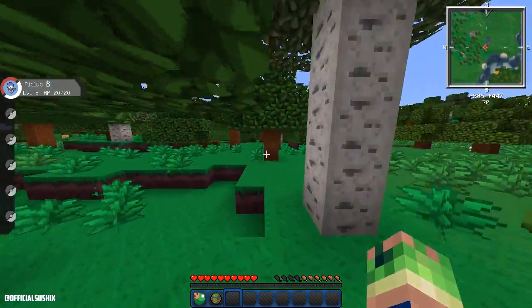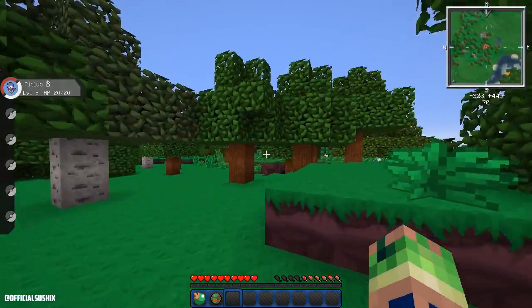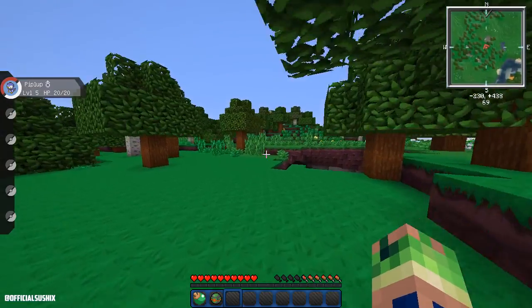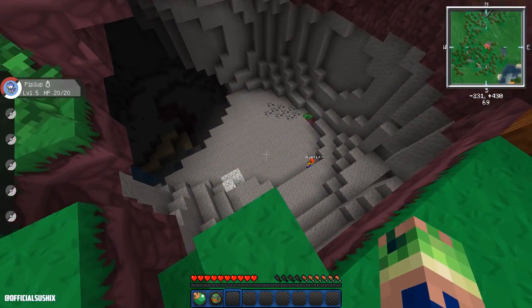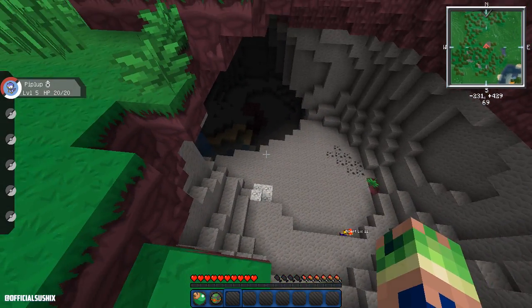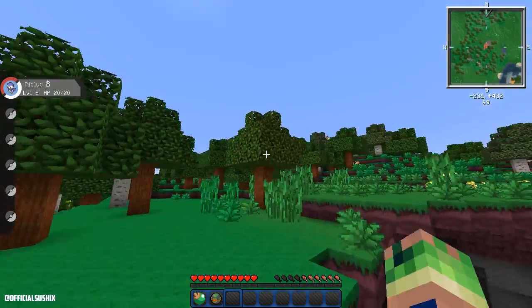So I want to kind of build my house nearby where we spawned. Oh, we do live close to a desert — deserts are always great. Oh my god, that's a really cool-looking cave. We could do something with that. Leave a comment down below what you think we could do with this cave — I feel like we can build a house or just something cool here.